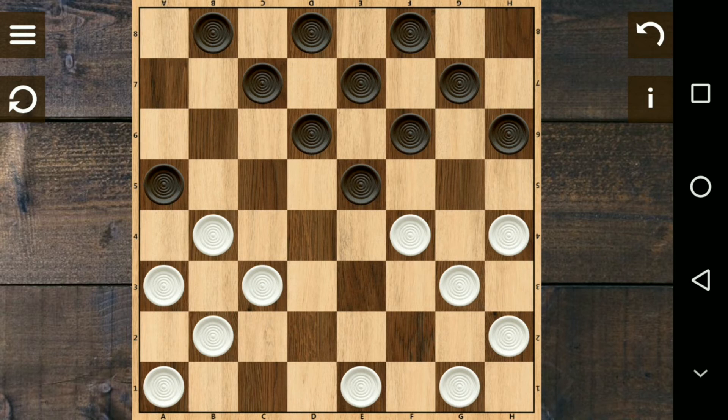The next movement from the black corner is to go right here and enter right here. We need to be advanced in movement, because if they enter right here in this area, we will have a hard time breaking their movement.